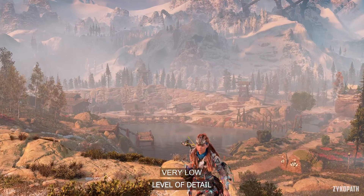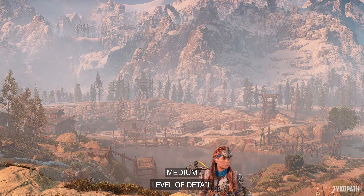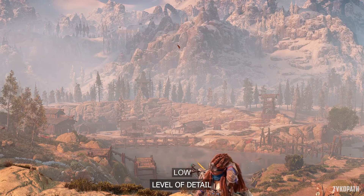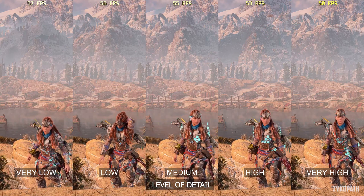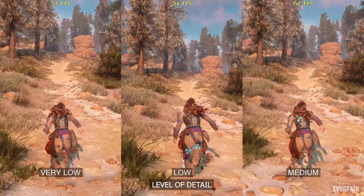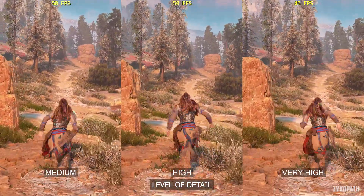The level of detail setting does as expected, with each option gradually increasing the LODs and gradually decreasing FPS as well. Even at the highest option, I could still notice some popping while playing. Popping is very noticeable on very low and low, while on medium and above it starts to become less apparent, although it's still visible if you're looking for it. I recommend medium for the best balance.